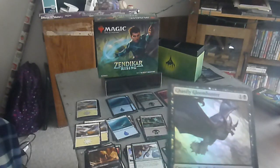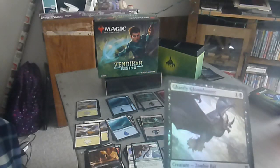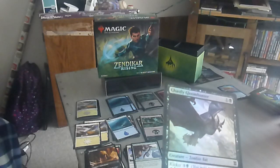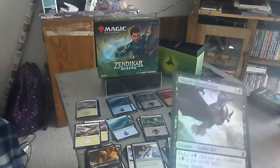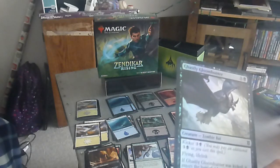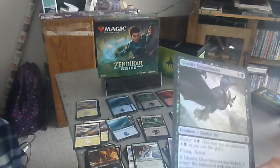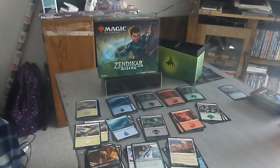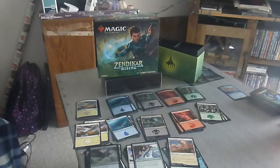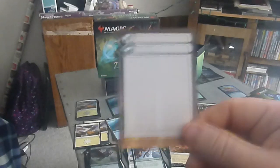We got Ghastly Gloom Hunter — it's a foil. Two drop, one-one zombie bat, one colorless one black. Kicker four: three colorless one black. Flying, lifelink. If Gloom Hunter was kicked, it enters the battlefield with two +1/+1 counters on it. Another full art land, and another card for the dual purposes.